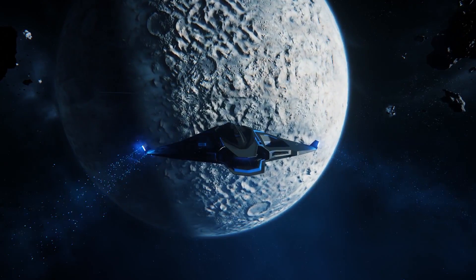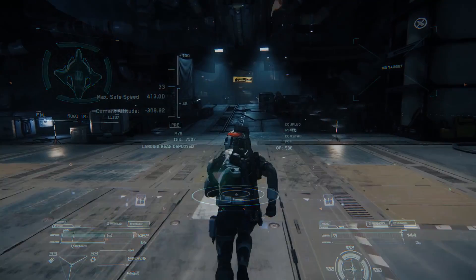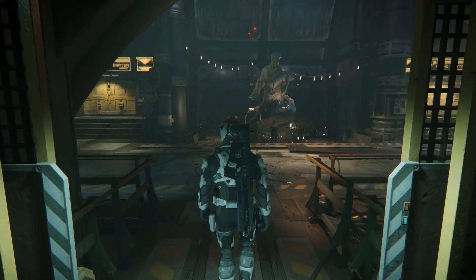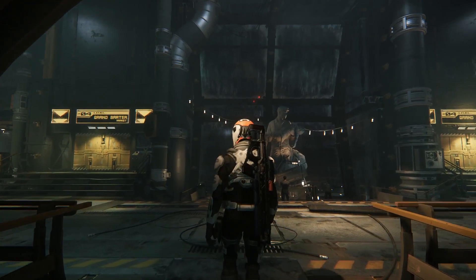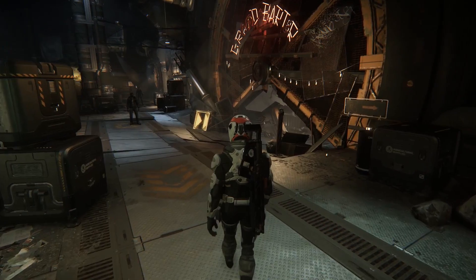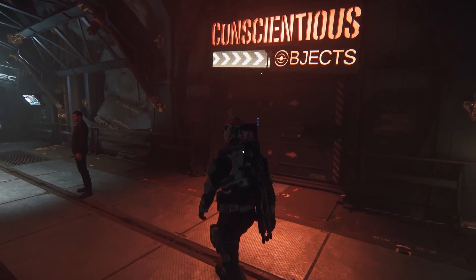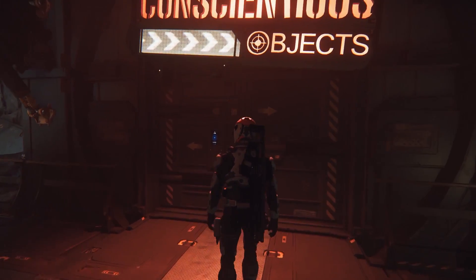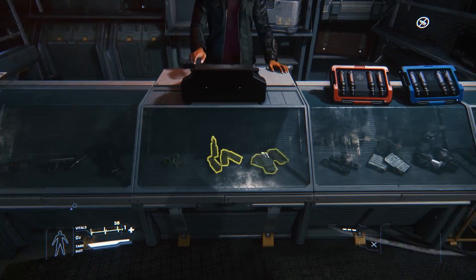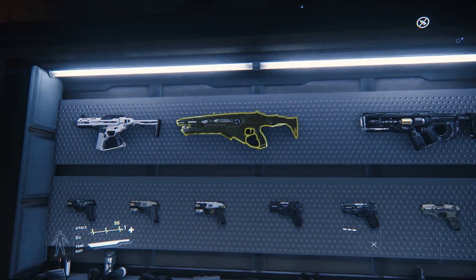This rounds off Grimhex so now we'll head to our last stop, the Levski colony within Delamar. Once you've landed, dash for the customs elevator and head into the main atrium. Grab one of the large elevators down into the Grand Barter market. The weapons and armour are split up more here at Levski, so first head for the Conscientious Object store where we'll find our weapons. You'll find generic supplies as well as more skin variations for the current weapons, and the Gemini shotgun is also here.